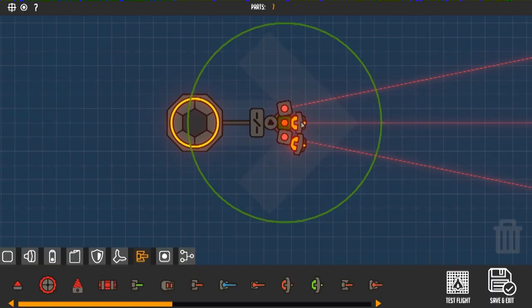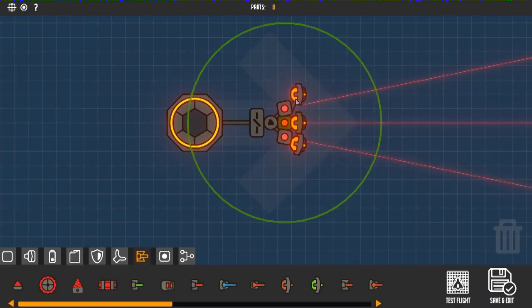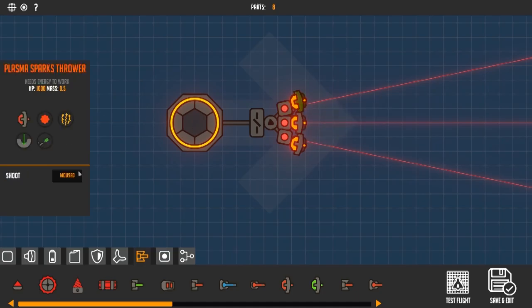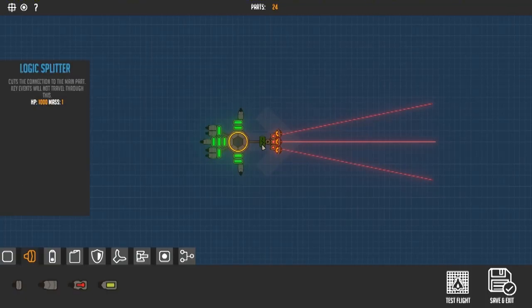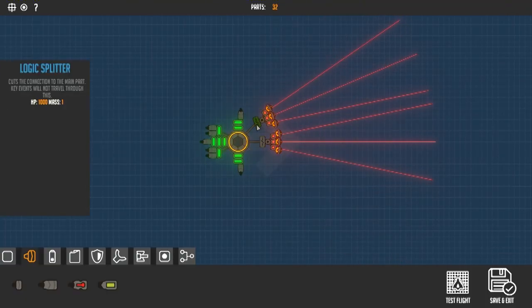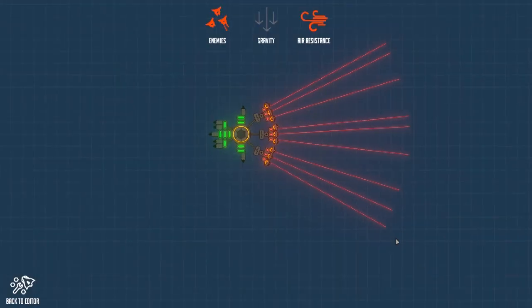Next, go ahead and add a stationary weapon to each of those different sensors. Once you've done that, go ahead and match the weapon to its corresponding laser output — meaning the trigger for the left weapon should be Q and the trigger for the right weapon should be E. If you add more turrets, you're going to want that logic disconnect so that all of the sensors don't travel the same direction.